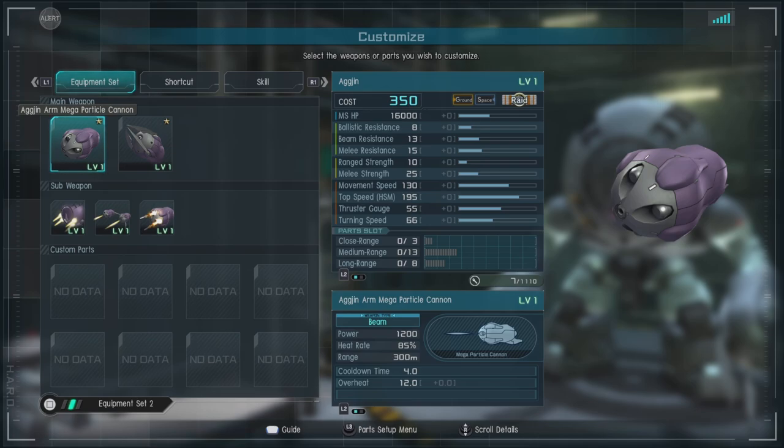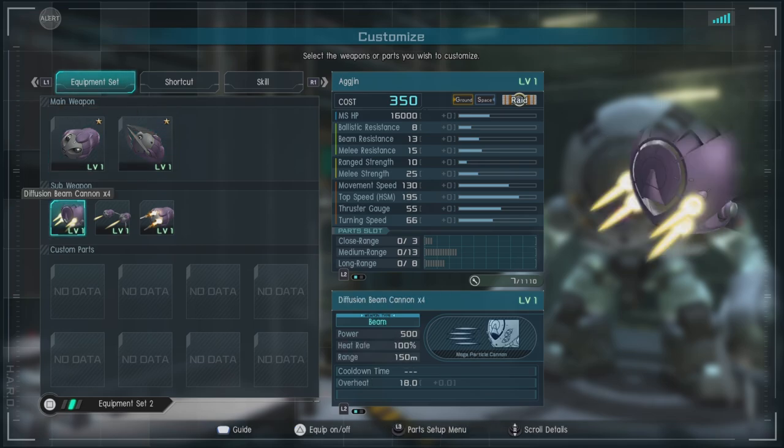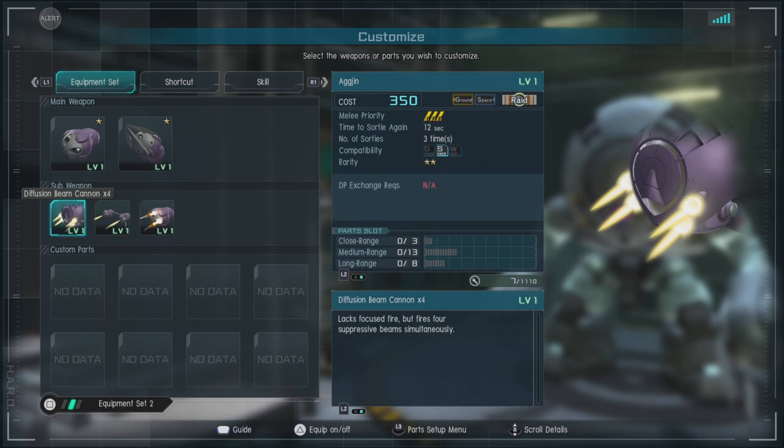For equipment, it does not have any real optional weapons. We have the Ag-Gin Arm Mega Particle Cannon — it is a non-charging attack that fires once, but it does give base level stagger. Then we have the Ag-Gin Claw Arm — you give them a big old punch with your claw hand, or a high five if you prefer. We have the Fusion Beam Cannon x4: the four little points on its mid section can fire one big shot, doing 500 damage each for about 2,000 total if you hit all four, and this does actually do some decent suppression.